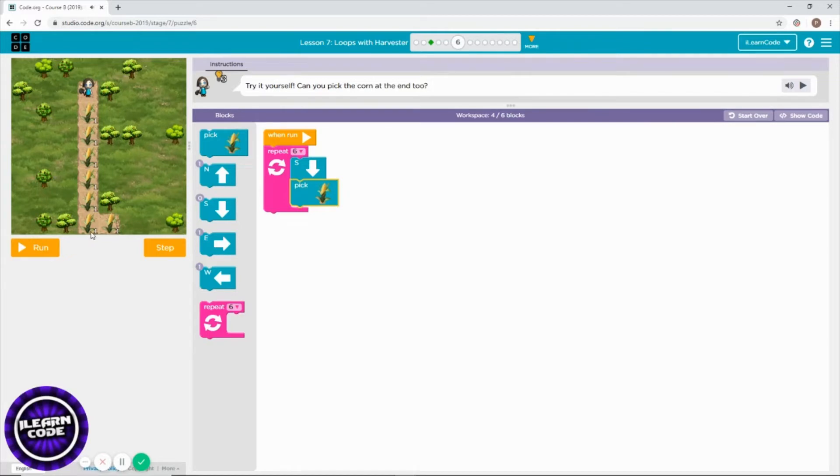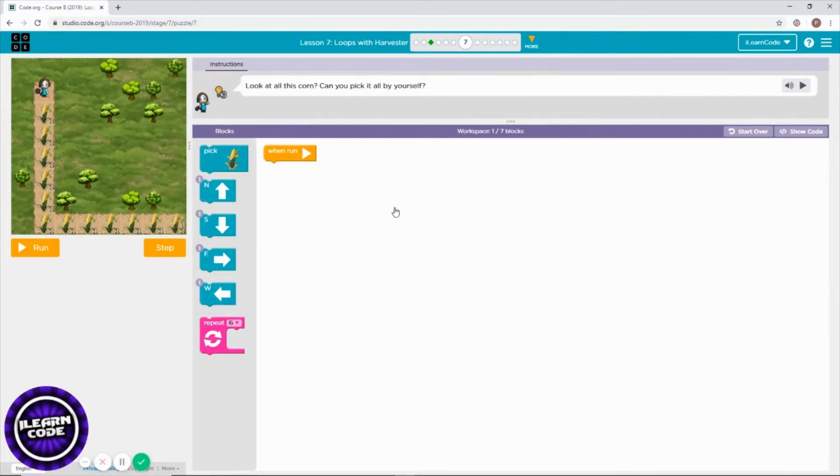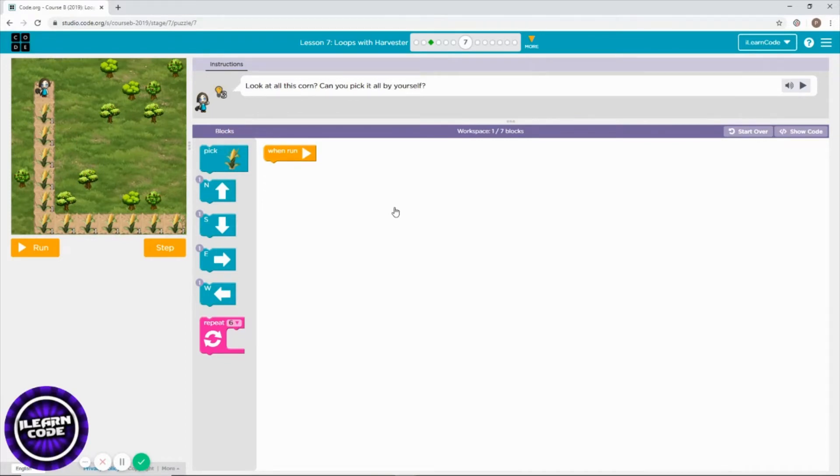As soon as you reach the South, don't forget to go to East. There is one hiding corn right there.